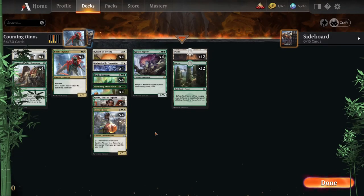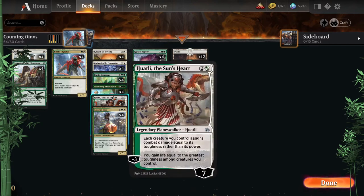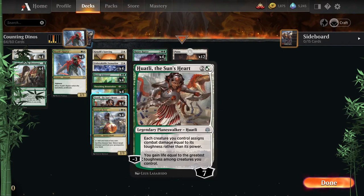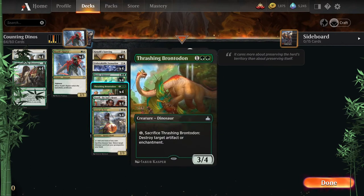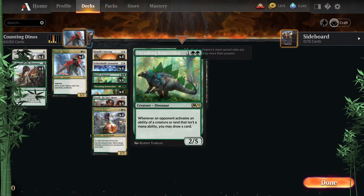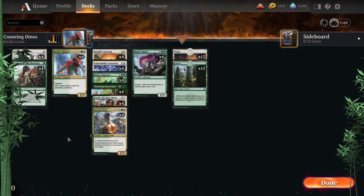Then we have Counting Dinos — one-one counters. Could add Hardened Scales since it just became legal. Huatli's Raptor is nice, and there's the other new enraged dino from Modern Horizons 2 that proliferates when it gets pinged. Between that and Huatli's Raptor, things could grow out of hand pretty quickly. That's the basic idea — Selesnya colors.